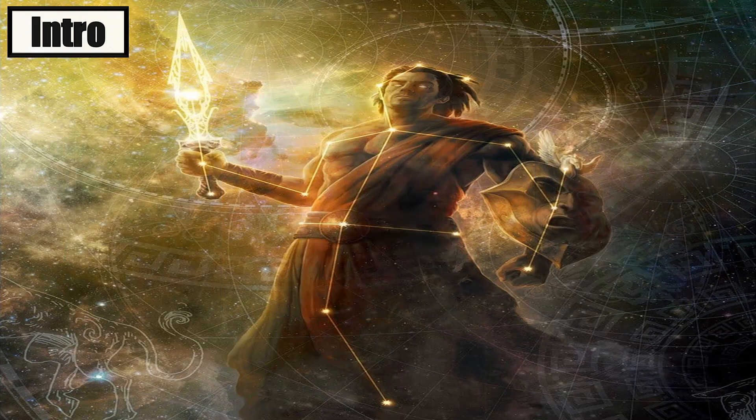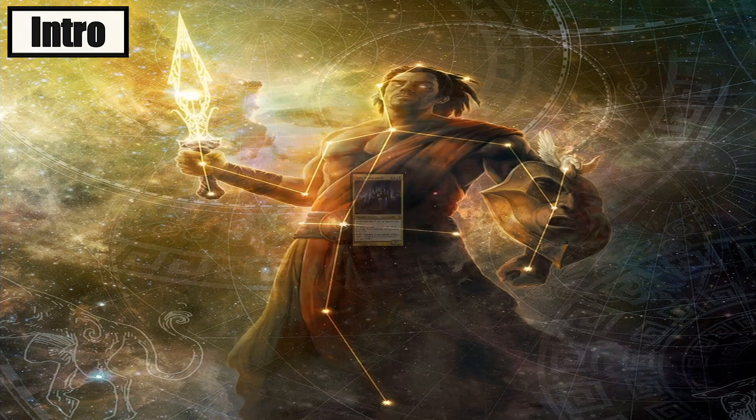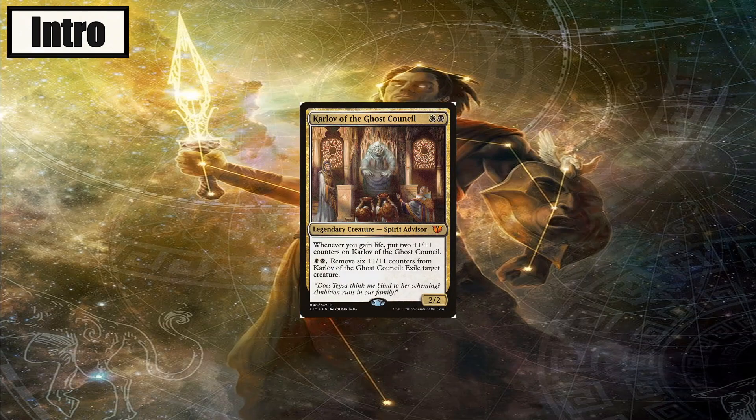I've tried making a lifegain deck in the past using Aloro, but it always turned more into a control deck than a lifegain deck, mostly because the Esper color combination is more geared towards a control strategy. I wanted to make a pure lifegain deck, so I knew Aloro was not the way to go. I went to EDHrec to look up some lifegain decks, and I was actually pretty disappointed by the selection. The only commander that stood out to me was Karlov of the Ghost Council. However, someone in my playgroup already had a Karlov deck, so he was out of the question.